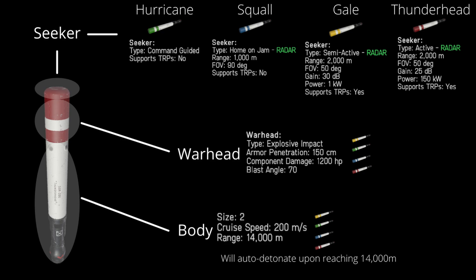First let's discuss the anatomy of a missile. Each missile is comprised of a seeker, a warhead, and a body. The seeker provides the unique characteristics which we'll explore further in this video. The warhead provides the damage component and the body is all about movement. The warhead and the body are the same for each missile, providing the same damage and movement characteristics — it's the seeker that provides the unique aspect.